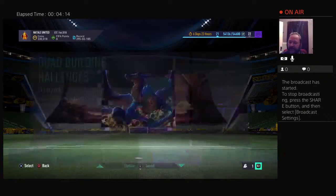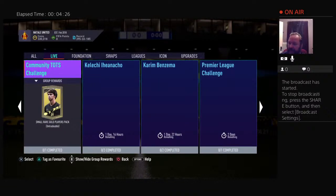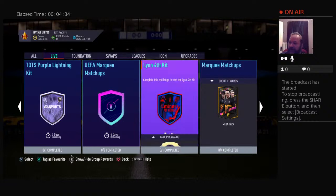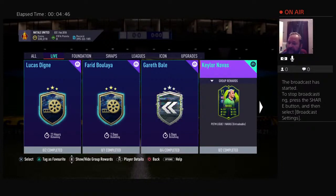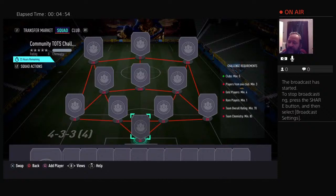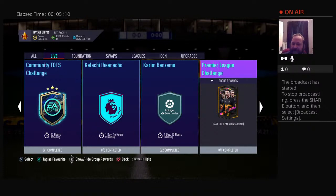We want an SBC. Let's see what kind of SBCs we have. Gareth Bale — you have to turn in four teams. Bulaya won, but I think it's an 86-rated. Community TOTS Challenge is still live for 23 more hours, TOTS Purple Lightning Kit. There's not much going on in terms of SBCs we can throw something into. Maybe the Community TOTS Challenge, or we could just hold off — what do we get for this? A Small Prime Players Pack, Small Rare Gold Players Pack, it's untradeable. Wait a minute — here's a Premier League Challenge for a Rare Gold Pack.